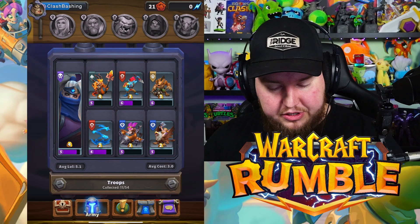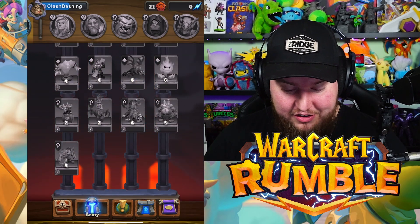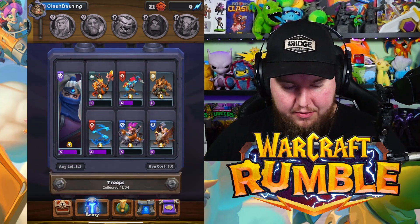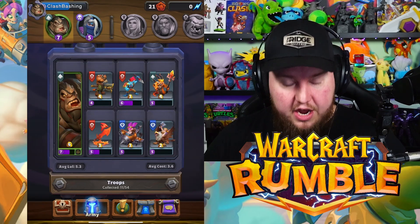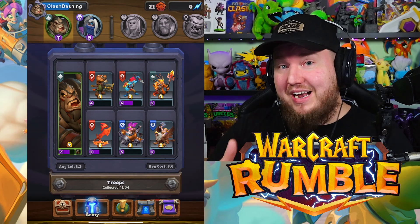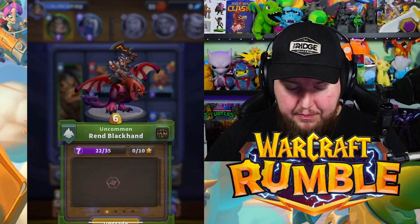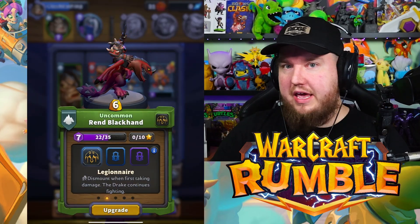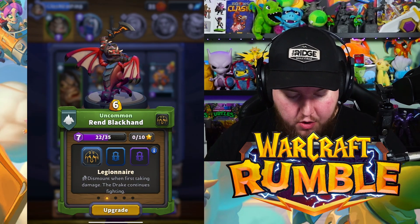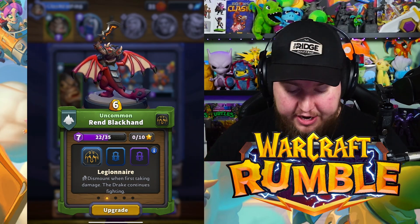You can collect all your favorite heroes and troops from the Warcraft universe. Look at all these troops we still need to discover — there's a lot of gameplay to experiment with. As you get new heroes you can swap out different armies and units to work with that hero, mix and match. As you level up your minis you unlock different talents. My hero is Ren Blackhand and we have the Legion Air talent selected.